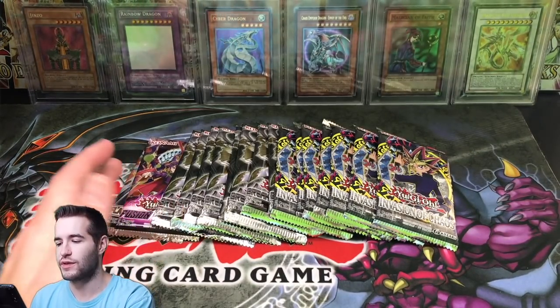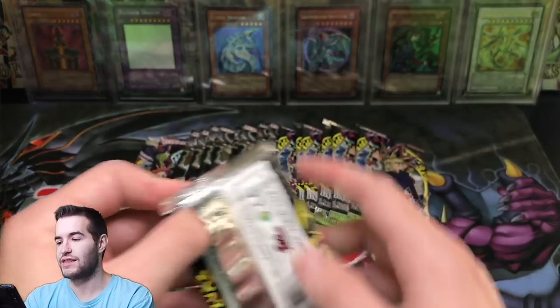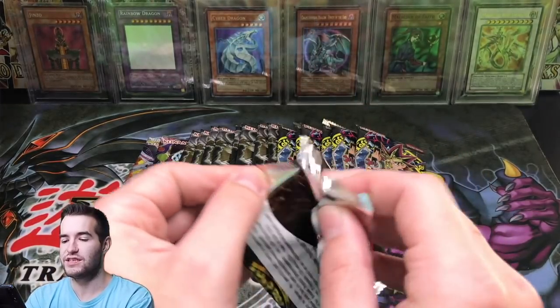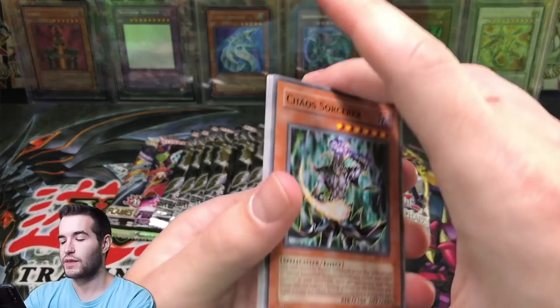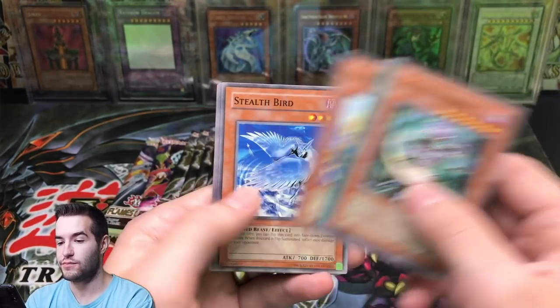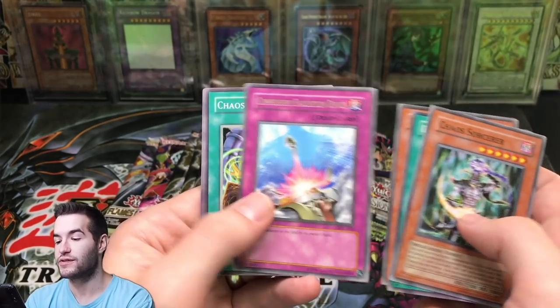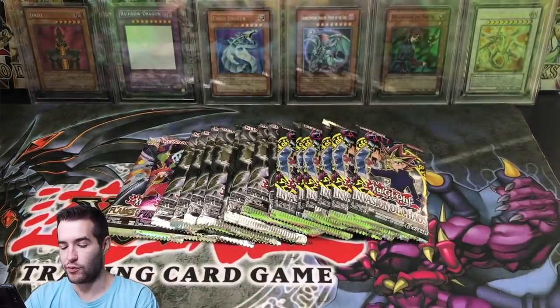It's not going to be too long because we only have like 17 packs or so. Let's go into Invasion of Chaos. We got the Chaos Emperor Dragon back there - give us some luck. That's the ultimate rare version. Now we need a secret rare. Chaos Sorcerer, DD Borderline, Burning Algae, Stealth Bird, Compulse - that's a good rare, so definitely can go in the nice pile. Torpedo Fish and Tower of Babel.